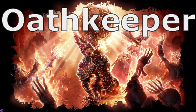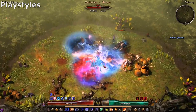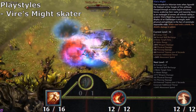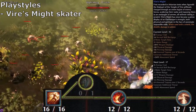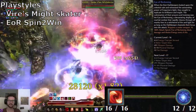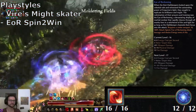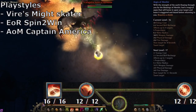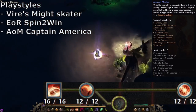The Oathkeeper, the Grim Dawn Forgotten Gaunt's expansion mastery, is one of the most flexible in the game and offers a variety of playstyles, like the Viral Smite Skater, which overall is probably the fastest build in the game, a Spin to Win build with the Eye of Reckoning skill, which you can basically play in all the beautiful colors of the rainbow, and the Aegis of Minheer Captain America Shield Throw, which you can also use to perfectly kite down Celestials.